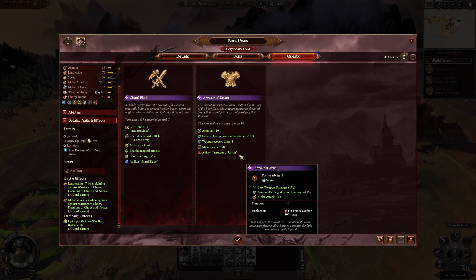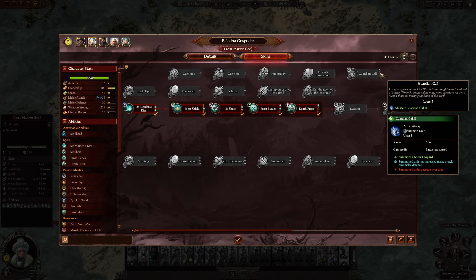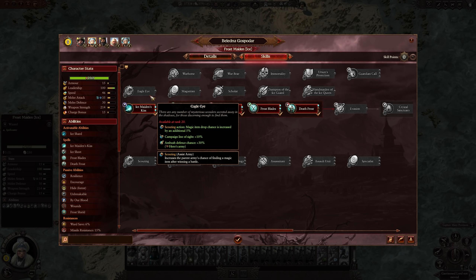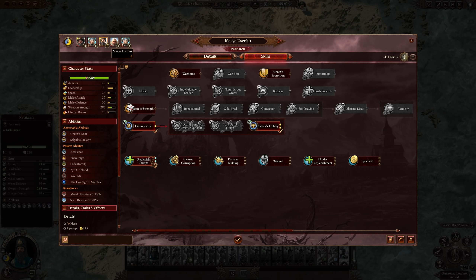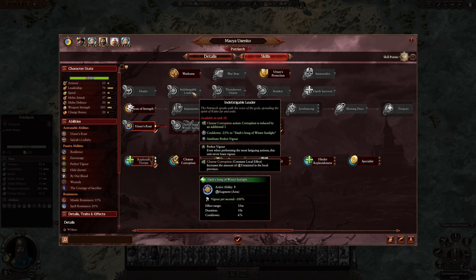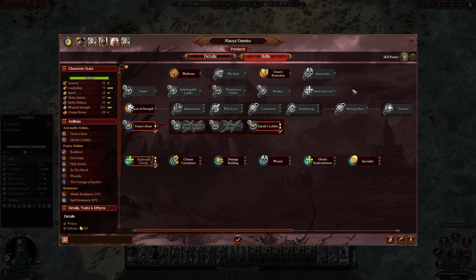Quickly covering the Ice Witch and Patriarch heroes for Kislev: just like every other Kislev character, the Frostmaidens get access to the Guardian's Call ability, allowing them to summon a Snow Leopard. As they progress through ranks, it gains bonuses to melee attack and defense. The Patriarch has access to individual buffs and prayers, as well as specializations similar to the Ice Witches. These cover all the unique hero skills for Kislev.